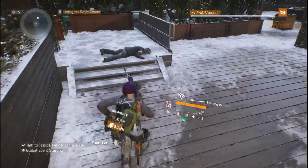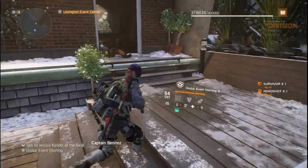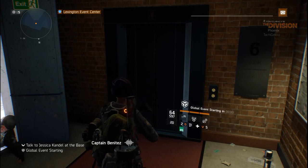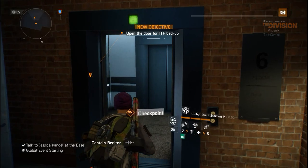I just heard about Ramos, captain — glad we reached him in time, thanks for that. My people are getting into position to breach the hall. Agent, you're going to want to unlock the maintenance access. The building blueprints show a security control room down in the basement.